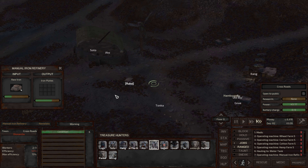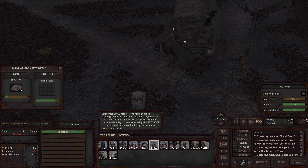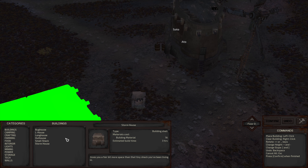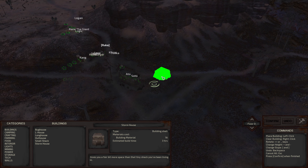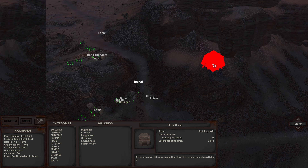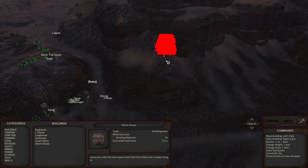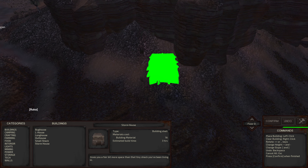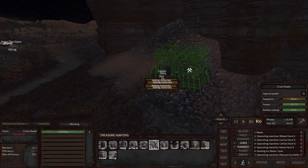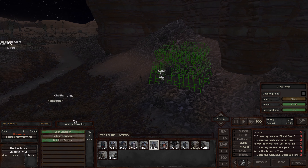I didn't build any research bench yet — I think I'm going to build a separate house for this. Buildings — we can build a storm house. I want this storm house up here on the hill. Yeah, that looks like a pretty fine place for a research center. Confirm. Excellent — now everybody's building the storm house and this one should go a lot faster because I think we have all the building materials for it. Research bench 3 is going to go inside.